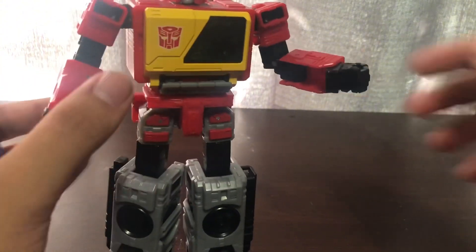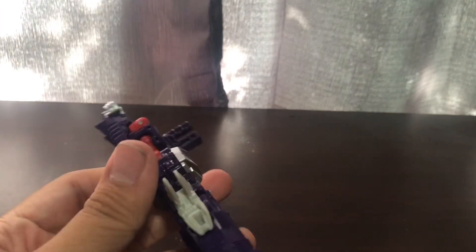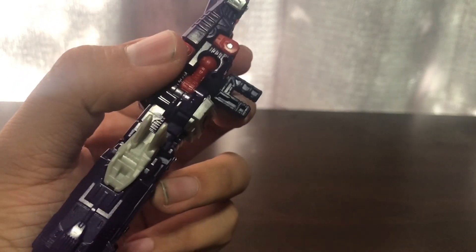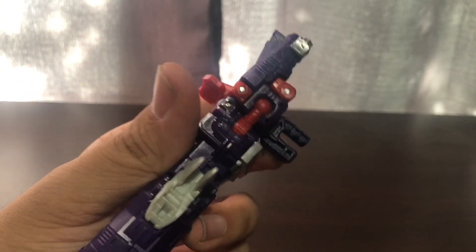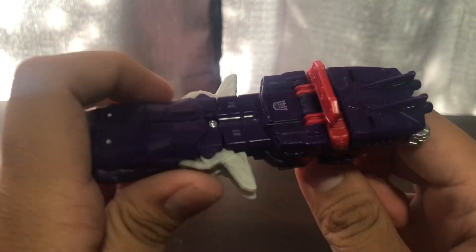If I give Sideswipe the gun, he holds it just fine. But if you want a voyager to hold it — like I'm trying to find a voyager with a complete circle hand — here's Blaster. You can see the way his hand is molded. What I'm trying to say is this piece of plastic: if you're dealing with any other figure that has that hand molding, you can't get Shockwave to hold it. If their hands are molded differently, they can't hold it because of this plastic piece. You could try to snip it off, but I haven't done the fix yet.